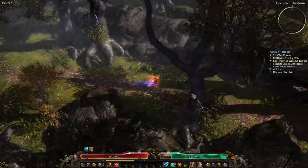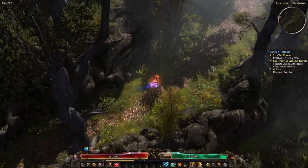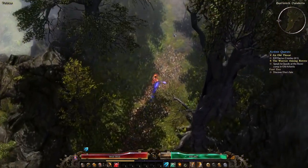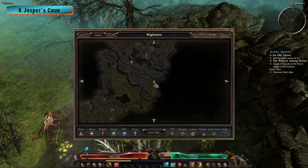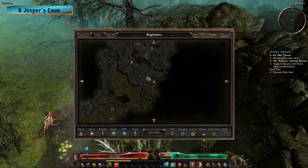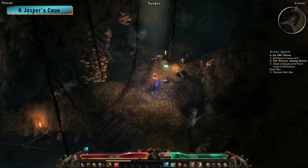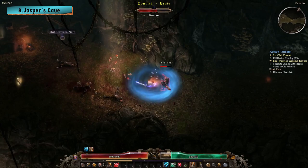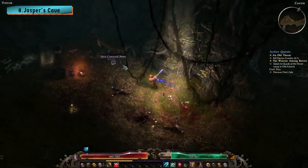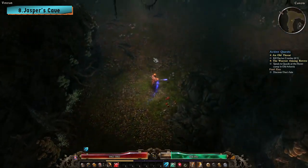So those were the 7 secret areas of Act 1 in Grim Dawn, but like I said at the beginning, I found another secret area, bringing our total number to 8. I call this secret area Jasper's Cave, because once you find the unmarked cave to the southeast of Whitemire Rift, you will meet a friendly NPC named Jasper. He gives you the quest called A Rover Rescue, and after talking to him and setting him free, you complete the quest. If you explore the cave further, you will find a dirt covered note written by one of the escaped convicts who captured Jasper and his Rover friends.